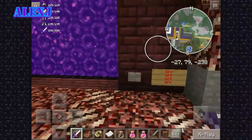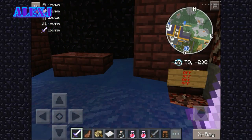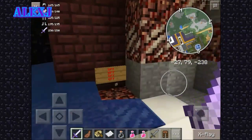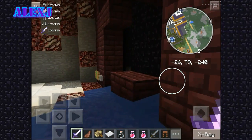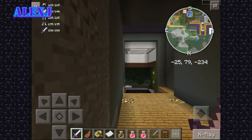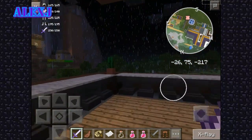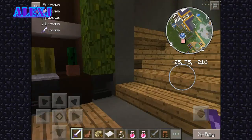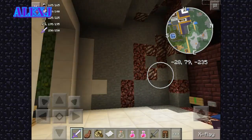So here we are — on top of this button. I don't know what's going on. And here we have an awesome balcony — that's cool! Sorry about that creeper.